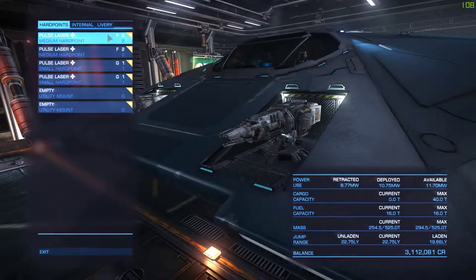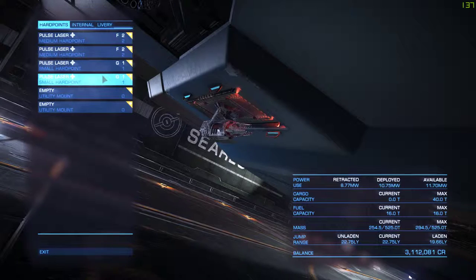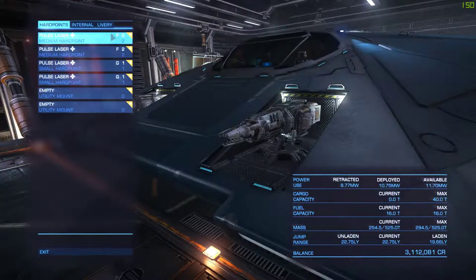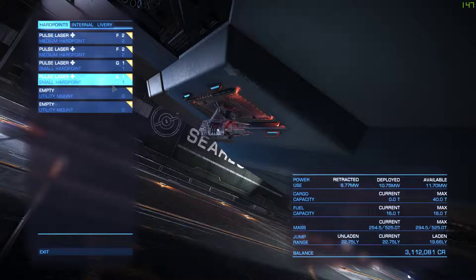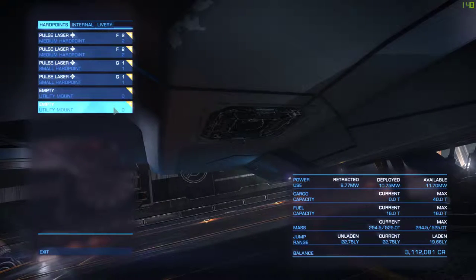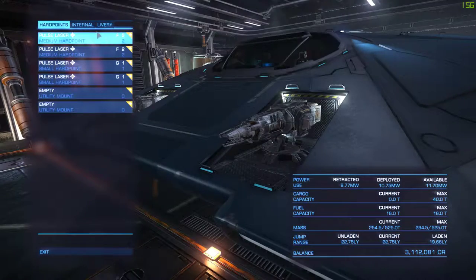At the moment I've just got a few pulse lasers because I was doing a little bit of bounty hunting and rep grinding for the Imperial Army. You don't want to equip any guns to your ship if you're just doing trading, especially in the Cobra because it's a fast ship and you probably won't really need to fight anyone — you can generally escape relatively easily.